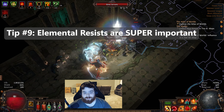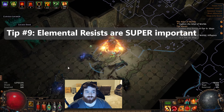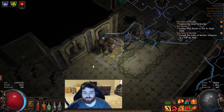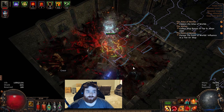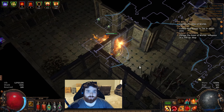Tip number nine: your elemental resistances are very important in the mid to late game. You're going to want to get these up, especially around Act 5, and after that you'll need to keep a very close eye on them. Certain bosses will do specific damage types, so check out guides on those bosses that will tell you exactly what kind of resistances you need to pay more attention to.